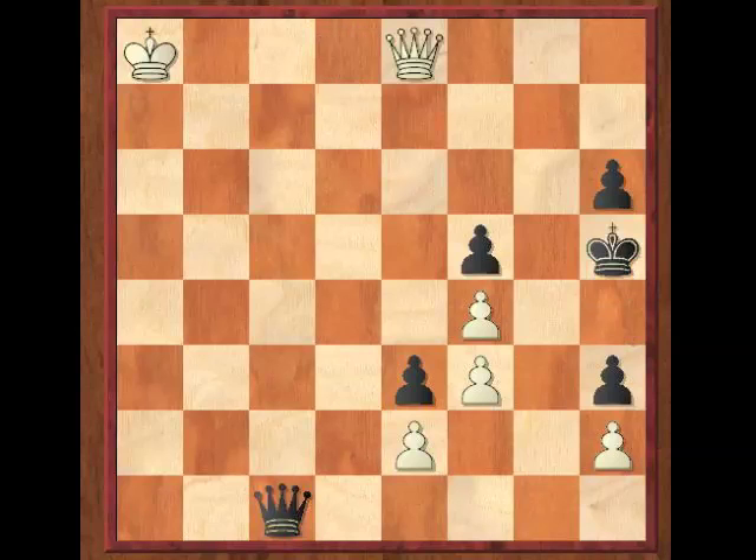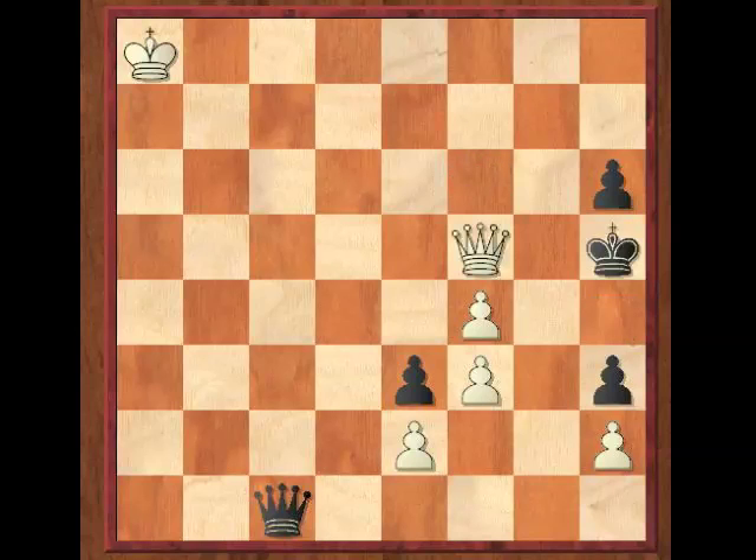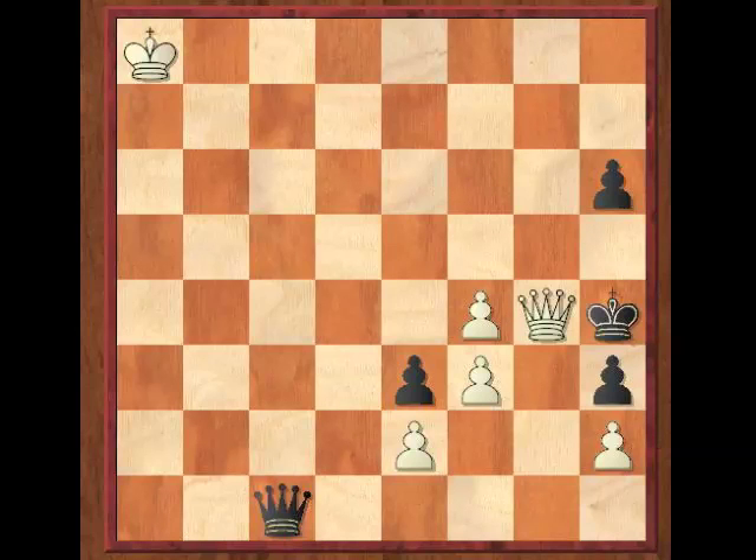King to H5, Queen to E8 check, King to H4, Queen to E7 check, King to H5, Queen to F7, King to H4, Queen to F6 check, King to H5, Queen to F5 check, King to H4, Queen to G4 — kind of a pretty variation in and of itself — checkmate.